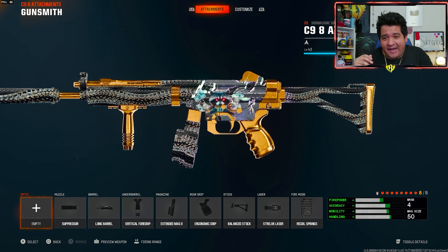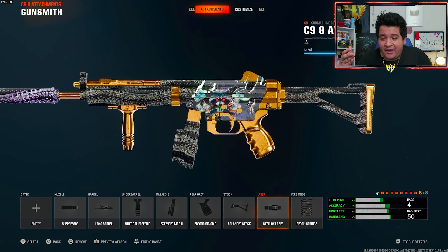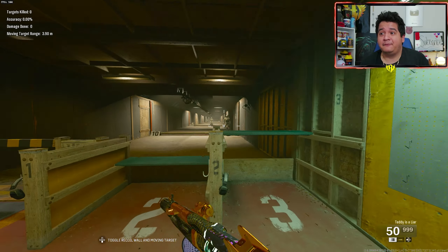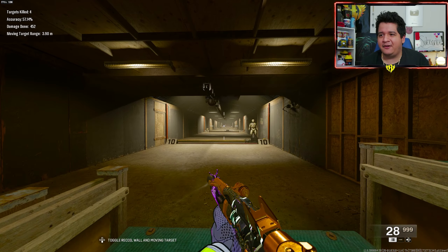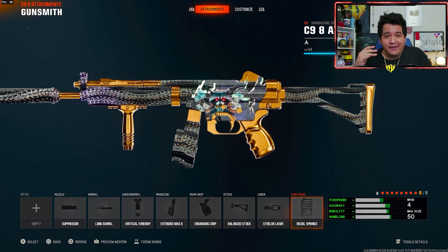With these five attachments, the Ranked C9 build is pretty solid. You're already pretty speedy because you only have a 30-round mag, and it's accurate for the two damage ranges where SMGs matter most. Now here's the 8-attachment class setup for public match multiplayer lobbies. We got the Monster Suppressor to keep us off the minimap, the Long Barrel to maximize damage range, the Vertical Foregrip underbarrel, Extended Mag 2 because Extended Mag 1 is kind of bugged with its reload, the Strelok Laser for accuracy, and Recoil Springs fire mod for even better recoil control.